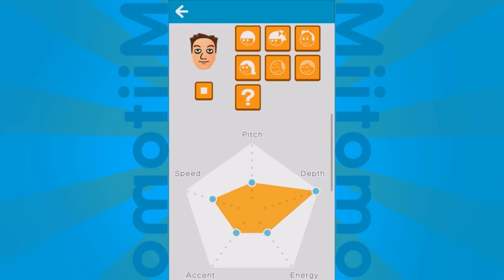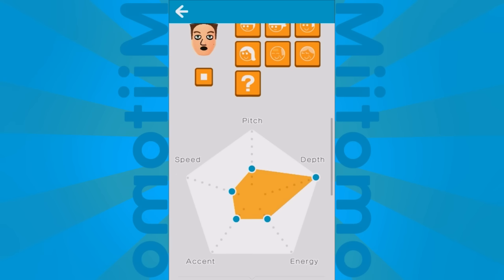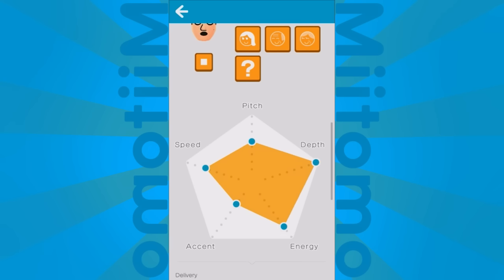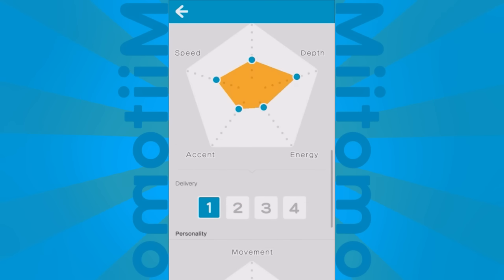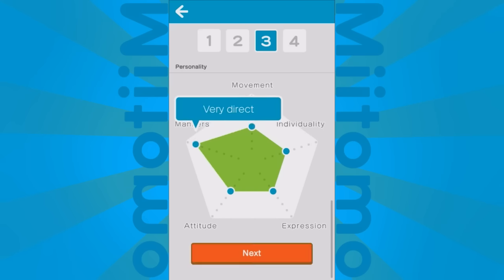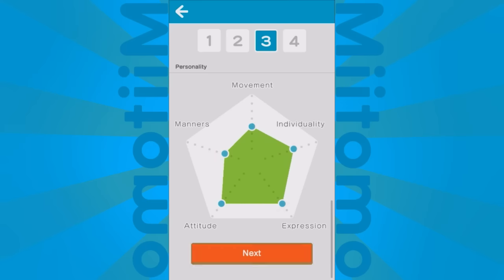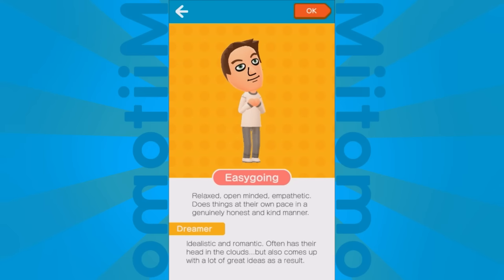Any of this can be changed later on, so don't worry if you're not in love with how your Mii turns out. You can even change your personality later on if you redefine yourself. There are different delivery accents and personality settings. This decides what your Mii is going to act like, but also what your room is going to be like. Energetic people have more fast-paced music and stuff like that. I'm an easygoing dreamer, just like in Tomodachi Life.